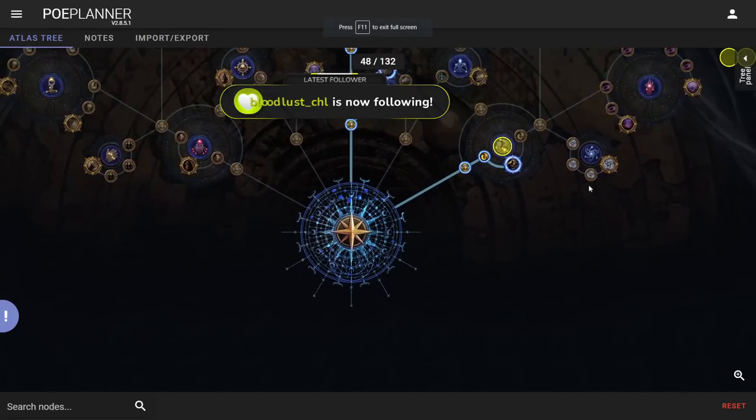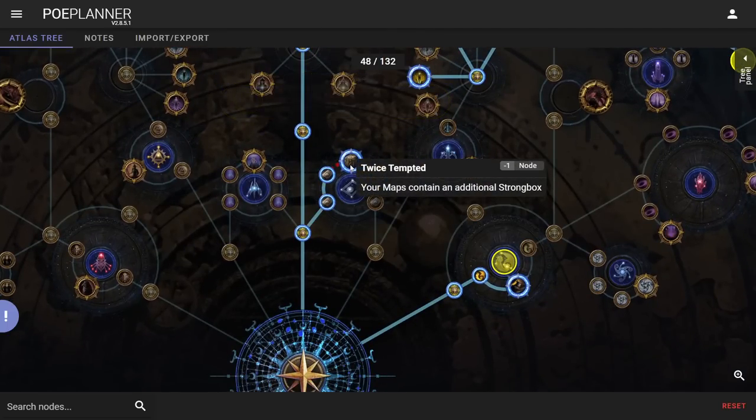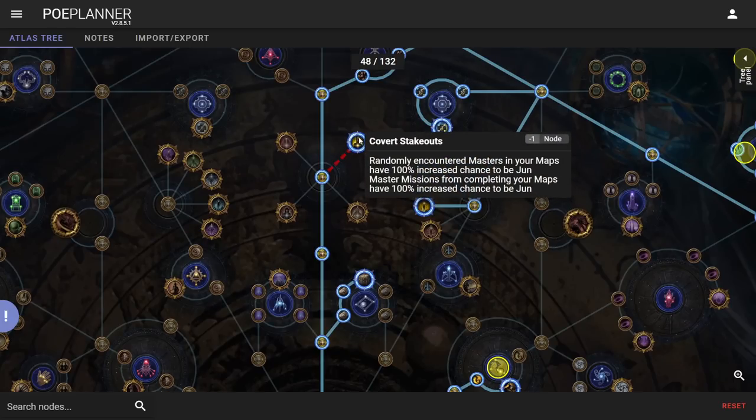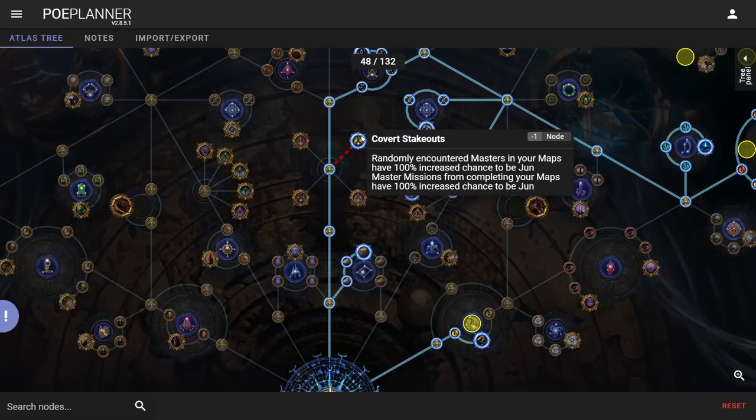When we first start, I'm most likely going to spend three points into Twice Tempted for strong boxes. I personally enjoy monster density in strong boxes, and Righteous Fire with Infernal Cry is just very smooth at clearing them. From there, I'll spend my first three points to grab Covert Stakeouts — basically just for Jun. I'm a big fan of Jun in the early game because safe houses give me the majority of my early currency.